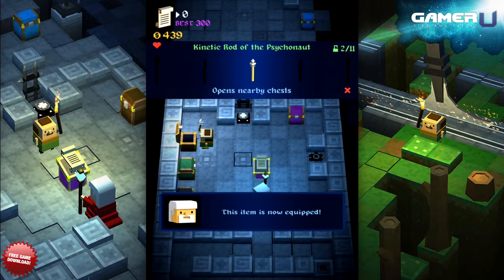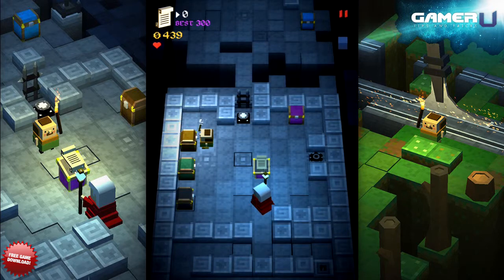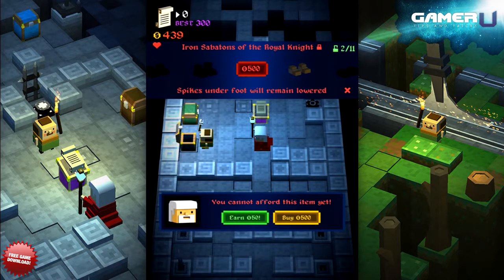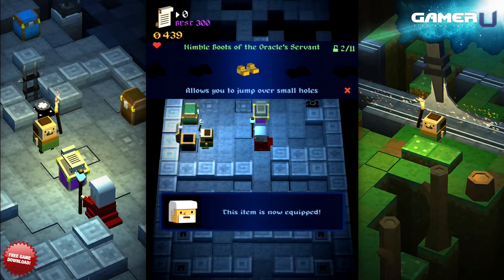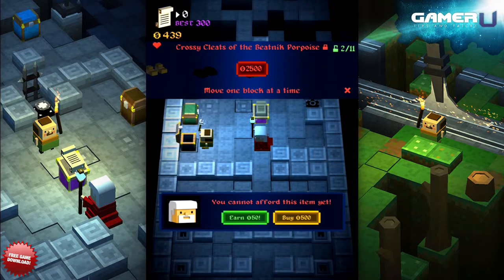It is definitely helpful to collect lots of coins because the most useful shoes in the game will cost you a pretty penny. The three best shoes are the Holy High Cups of the Stylish Savior which allow you to walk on water, the Nimble Boots of the Oracle Servant which allow you to jump over small holes, and the Crossy Cleats of the Beatnik Porpoise which allow you to move one square at a time. These shoes range from 500 coins to 2500 coins and will keep you from death time and time again.